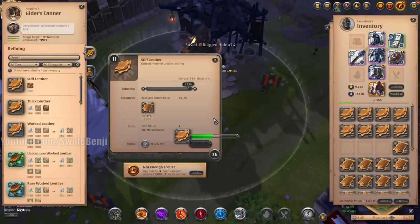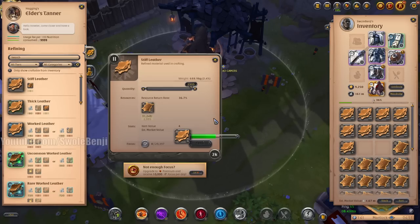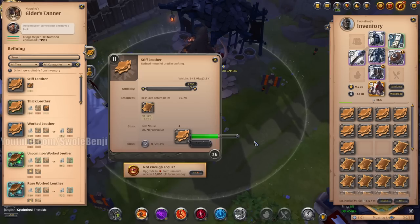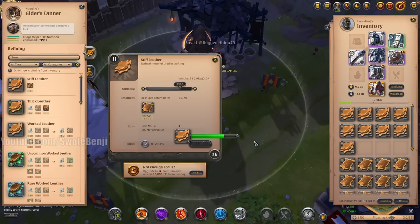If I took all that time and just gathered for the same amount of time, I would have made way more. How much have I made refining so far? 140,000 silver in 20-21 minutes, and we've got another 10 minutes of this. That sucks. I should have just sold the leather as soon as I got it from the laborer and not bothered with this.